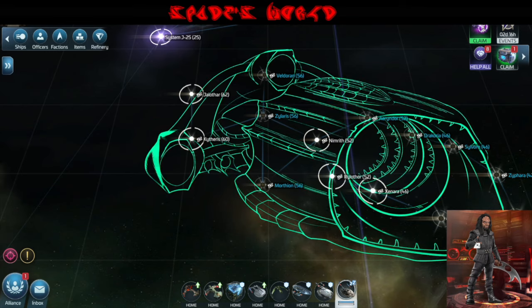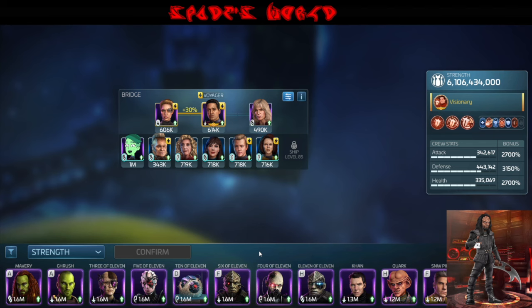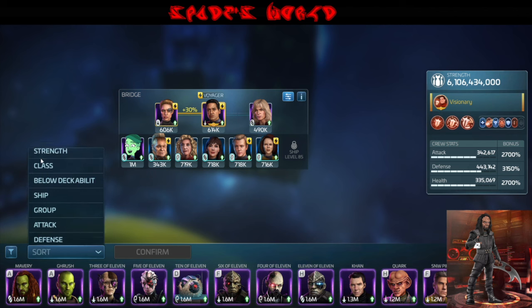In tonight's video, we're going to talk about crewing for the Chimaras. This is my main Armada group, and I found the most effective crew for these Chimaras is the new officers.